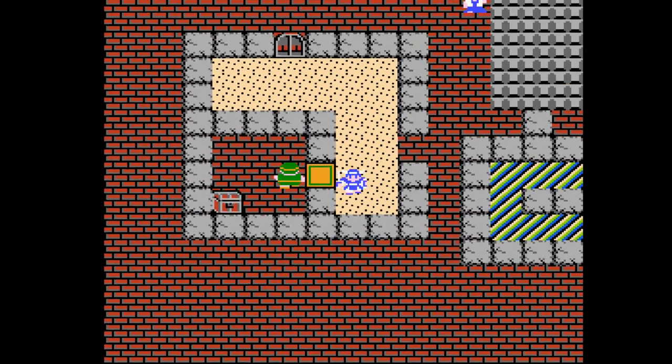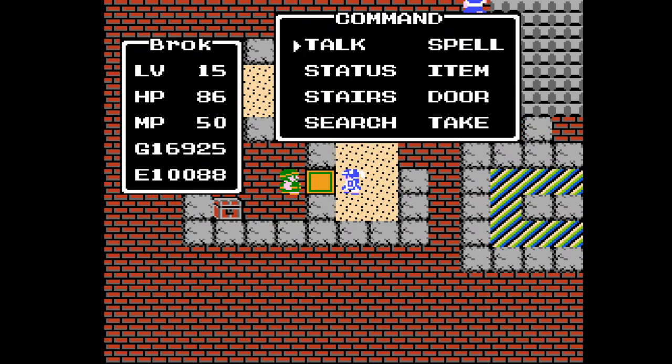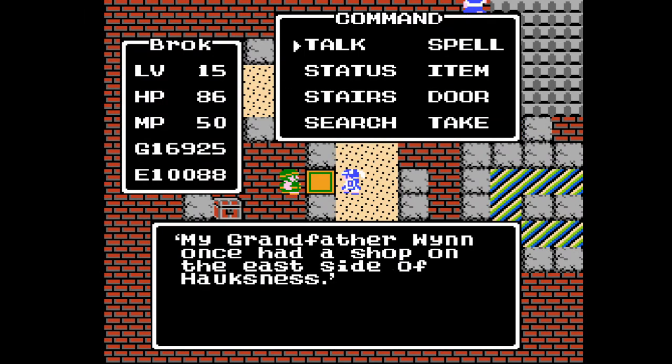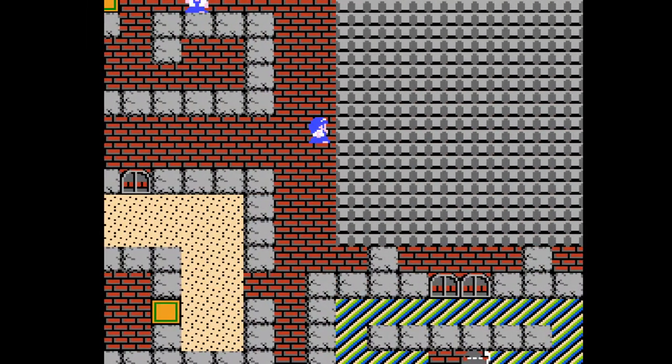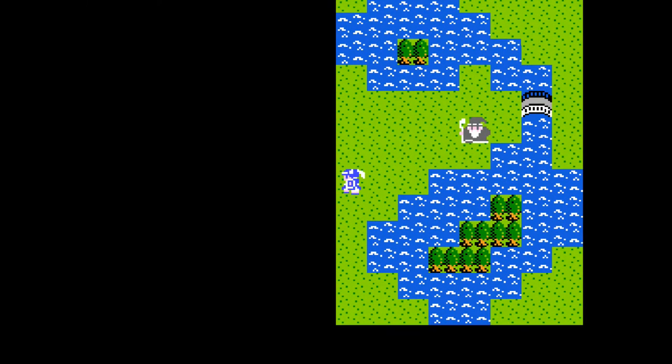Now what's with this guy? We're never going to get at that treasure chest. This is supposed to be another clue to tell us where the armor shop in Hawksnest is. Because if you recall, Lodo's Armor was handed down to the owner of an armor shop in Hawksnest. So now we know it's on the east side of the city, which I'm sure is useful information.